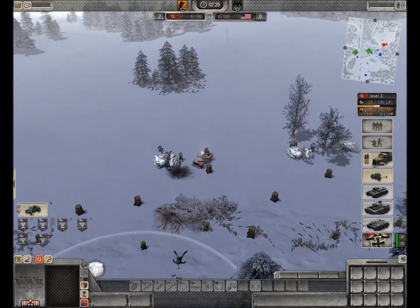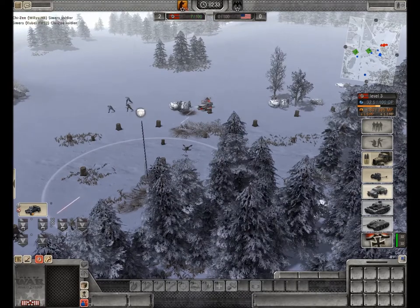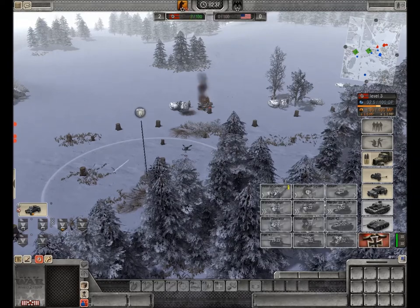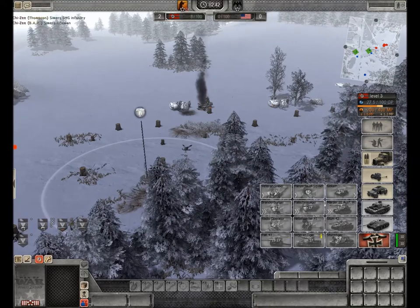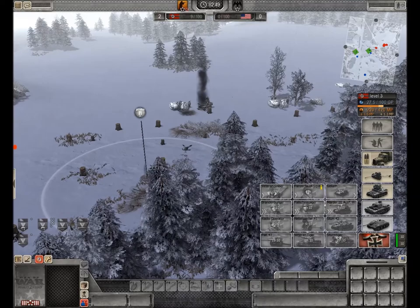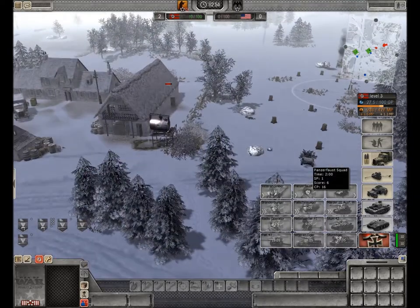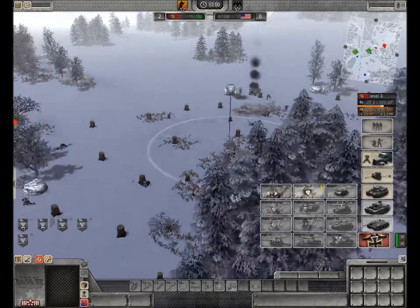Alright cool. So on your bottom right, it has tanks, and then at the bottom bottom right there's a 10 out of 10. If you click on that you've got — it looks like 12 selections. They all have timers, so your first tier is only going to be available at about three minutes into the game, and then those unlock.